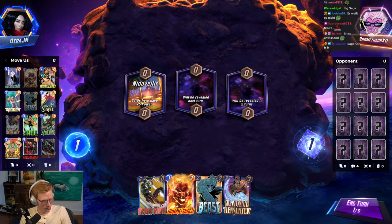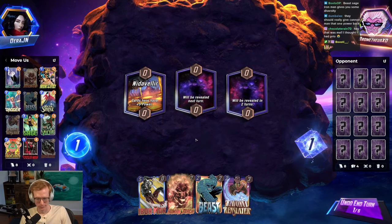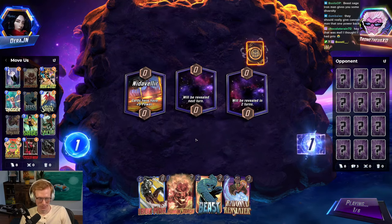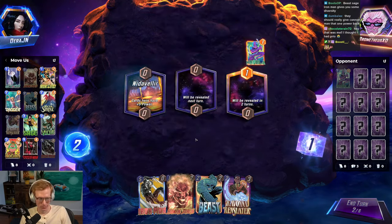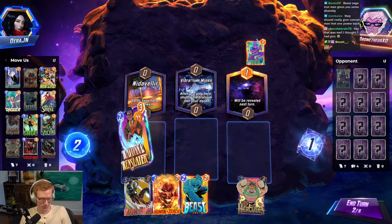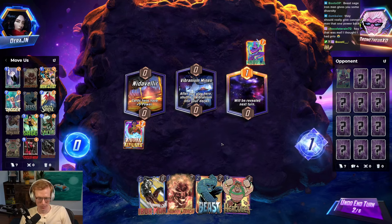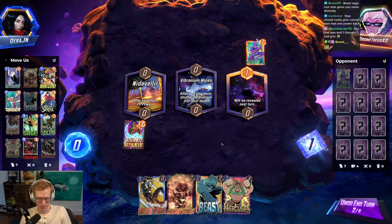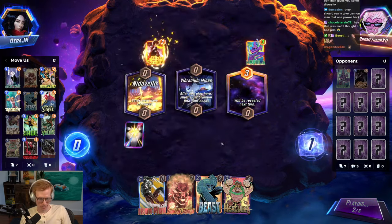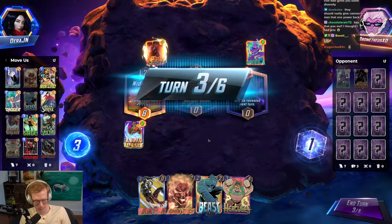I feel like with this deck I never want to play cards out early — it's got kind of that problem. That was me — I thought I had priority. What would priority do? You'd still lose with priority there on the last turn, right? Pretty sure. Because you'd pull one card to the right — I'd still win left and mid. Actually I guess we would maybe not win.